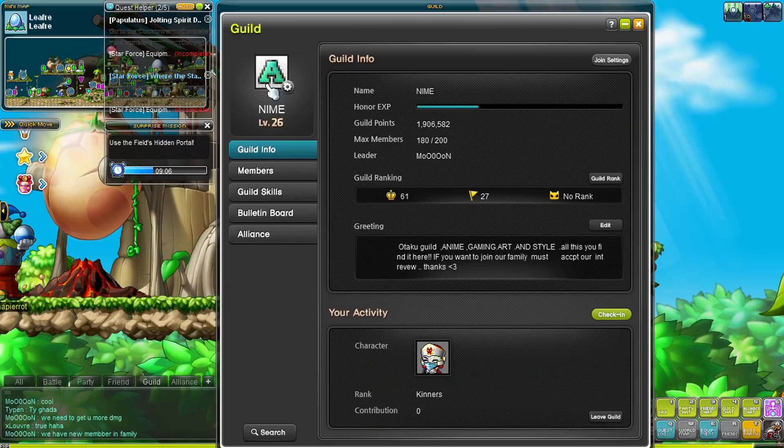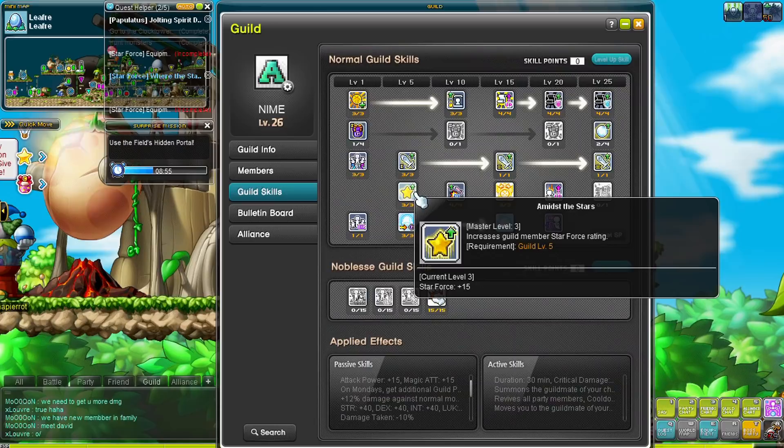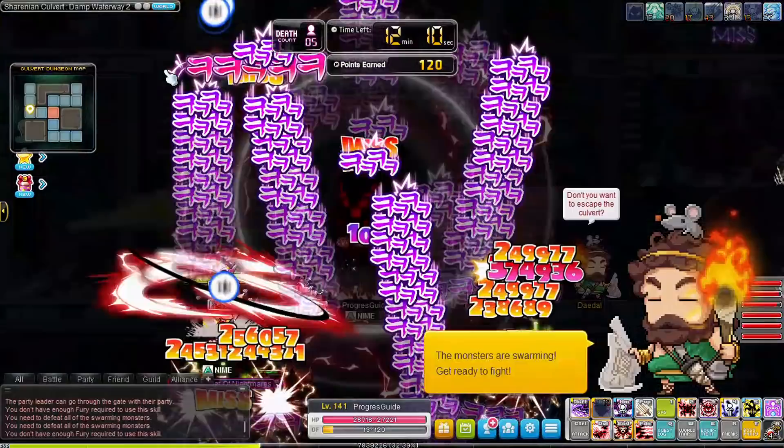Once you reach level 100 you can also join a guild, and I highly recommend doing so. Not only is it more fun to talk to other Maplers while grinding, they can help you with questions and maybe even carry you. The high-level guild I joined has a ton of guild skills that really help — like increased damage, increased EXP, and discounts on items. Thanks so much for having me, Nimei guild of Bera! I just joined saying I was a beginner, and the nice guild leader accepted me.